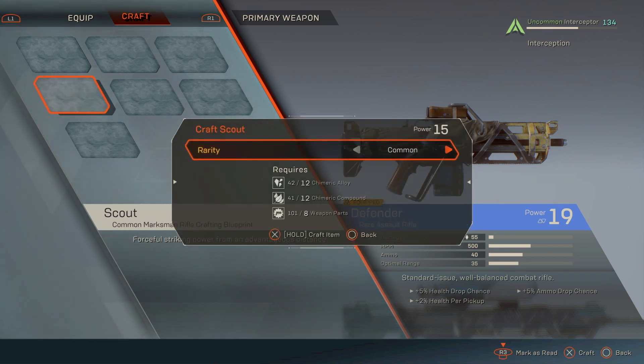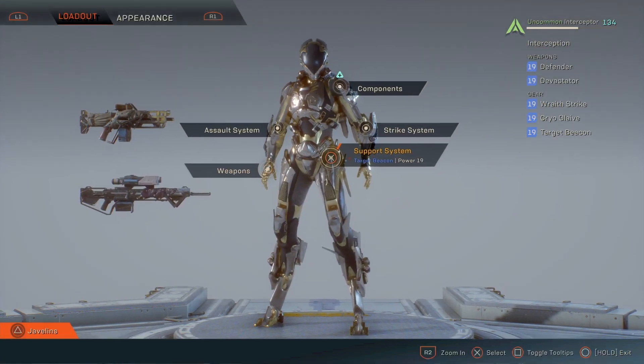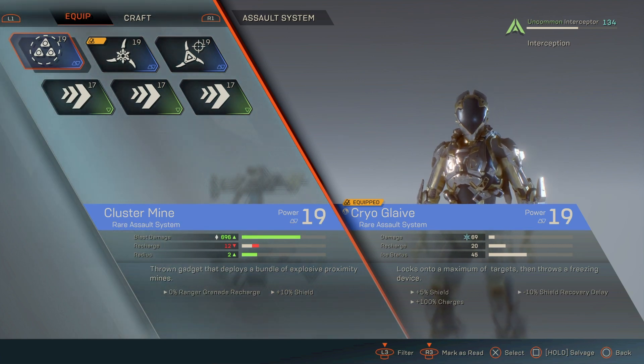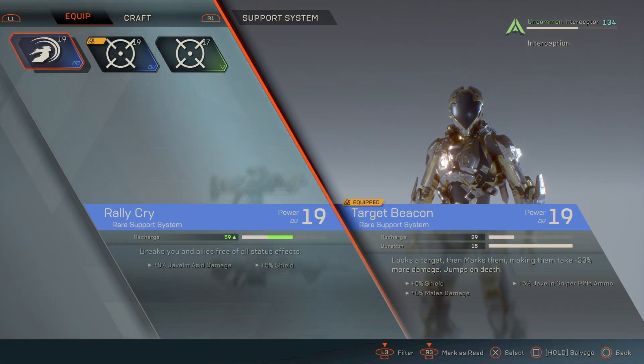Once you've dismantled a weapon, you'll be able to have that item unlocked for crafting — it's a pretty nice feature. I'm able to craft it at some points but not others for some reason, but either way I think it's a really nice feature because instead of having to go farm for blueprints or min-maxed weapons, crafting is a solid option. Your assault system is basically like your grenade or your DPS damage-dealing ability.